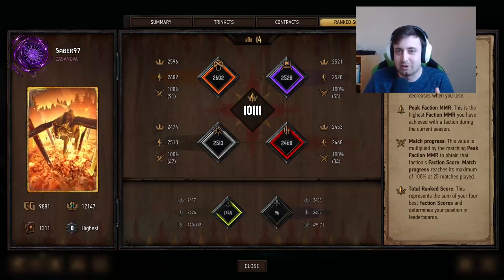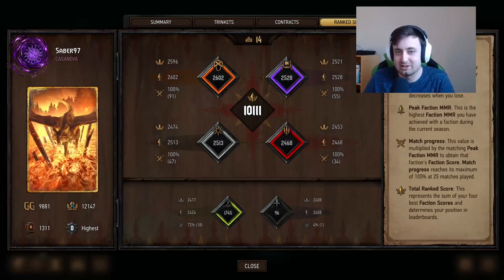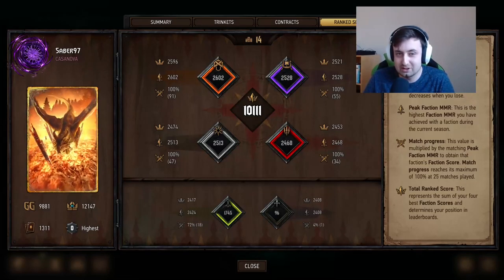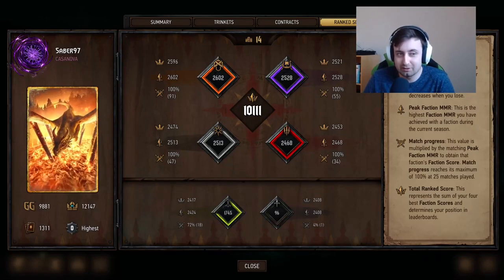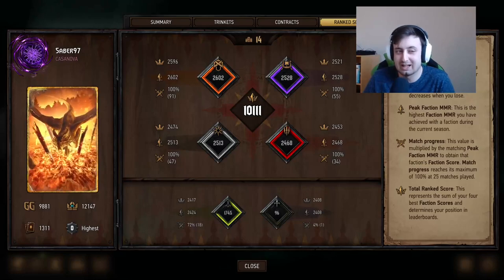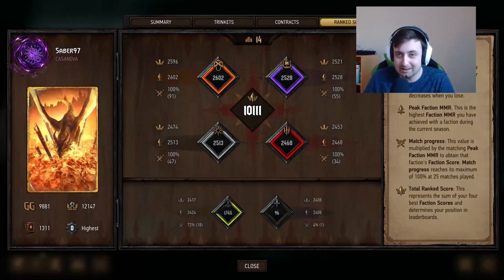There are a few things that make this very, very difficult. First of all, it's a three-week season. A shorter season just makes it a whole lot more difficult to achieve this. Second of all, Ice is not really a tier 1 deck — it's probably a tier 2 deck at best. So it's not going to be easy.